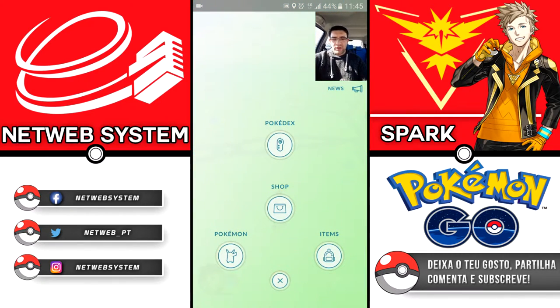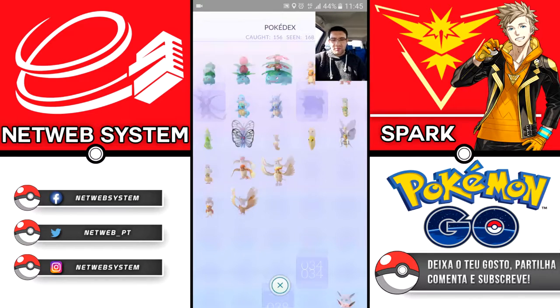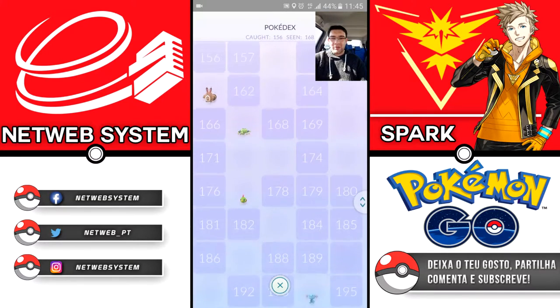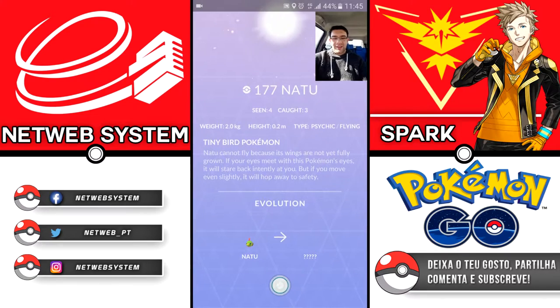New Pokémon! Let's go to the Pokédex. It's very poorly filled — there are many new Pokémon here. There are 80 new Pokémon. We have here, for example, Natu — whose evolution is a bit annoying. Get it? Because Natu's evolution is Xatu. It's fine, not annoying at all.